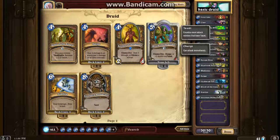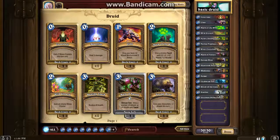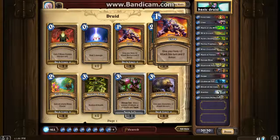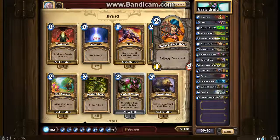I think Druid of the Claw may actually be crafted rather than a level 10 card, so sorry about that. We've got two Claw - give your hero plus two attack and two armor, great for getting rid of early game things. Mark of the Wild gives a minion plus two, two and taunt. Wild Growth gains an empty mana crystal, really good early game so you can ramp ahead of your opponent. And we've got two Acidic Swamp Ooze to get rid of weapons from warrior and paladin decks.